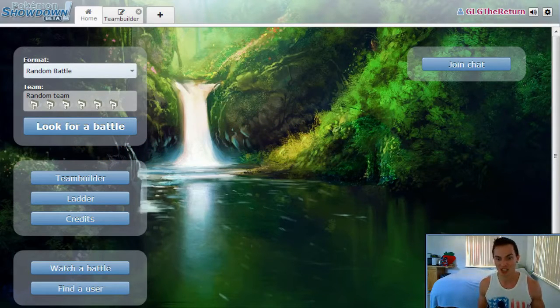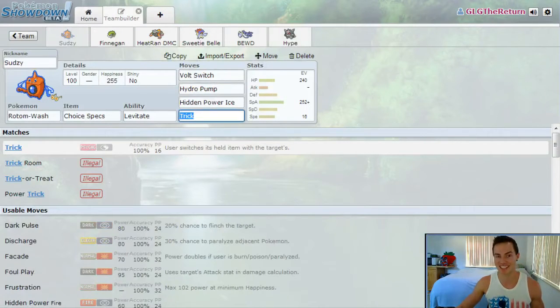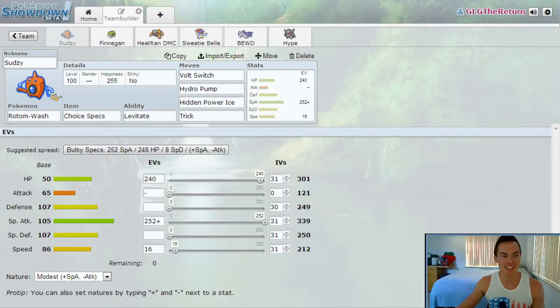Last GLG The Return we saw our last battle with the all choice banded team. This week we've got a new team that I put together and I'm pretty proud of. It's called Four Eyes and it is an all choice specs team. So let's go over the roster. All of these Pokemon are rocking choice specs as the item, so I'm not going to go over that for each one — I'm just going to quickly run through what they're all bringing.